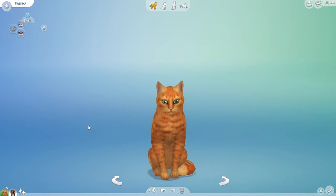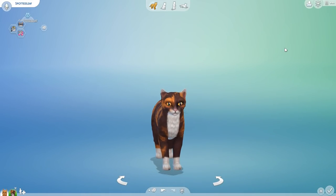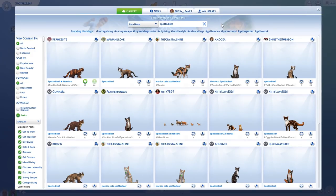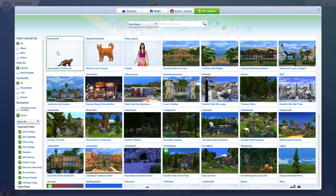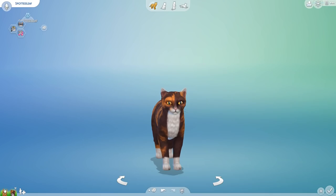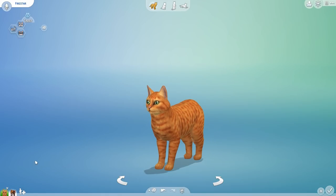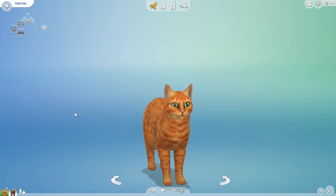I want to say a big thank you to the original creators of this beautiful example of Firestar and this beautiful example of Spottedleaf. There are so many great examples on the gallery; I went ahead and picked ones that seemed the truest to the official art for the cats. Dolphin Simmer 13 created Firestar and Karim Sight created Spottedleaf. Thank you guys so much for putting those up on the gallery! I do indeed have a random generator prepared for popping out Warrior Cats names to go with all the kits.